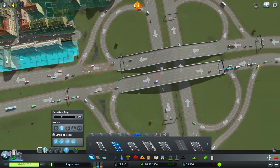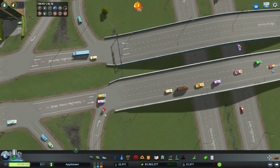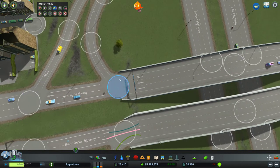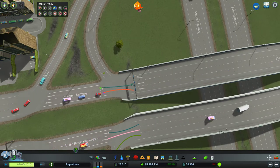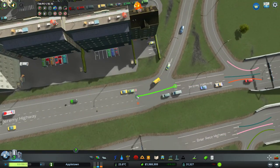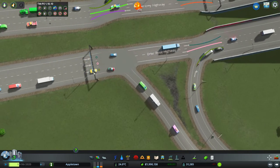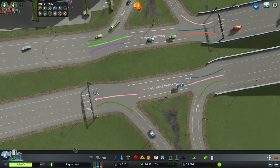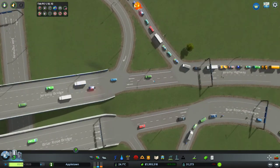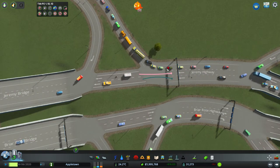A quick easy fix here - maybe we adjust the clover a bit. There's absolutely no reason whatsoever that these cars have to immediately get into that lane. So this is adjusting the vanilla cloverleaf interchange - we're not going to replace it or anything like that. It should be totally adequate for this level of traffic.